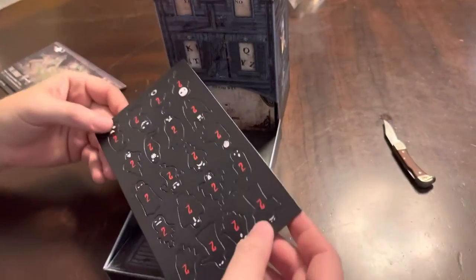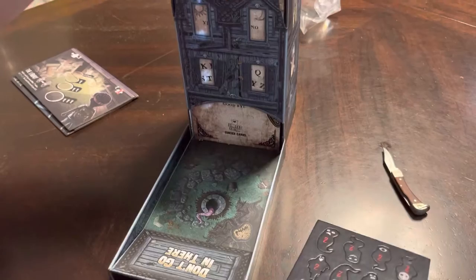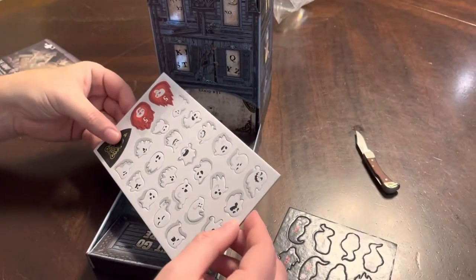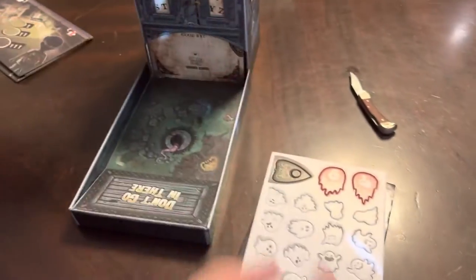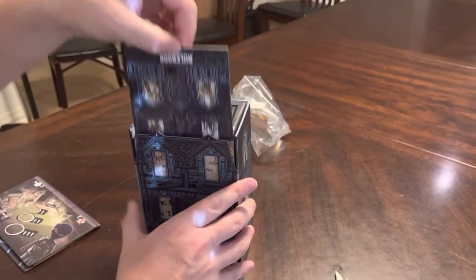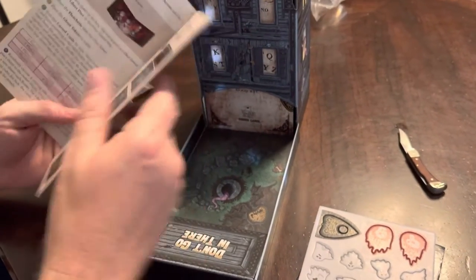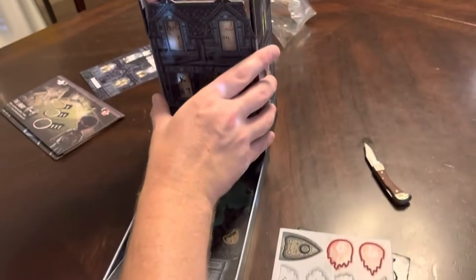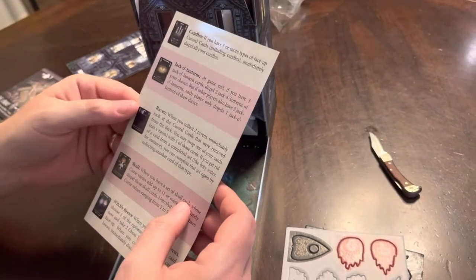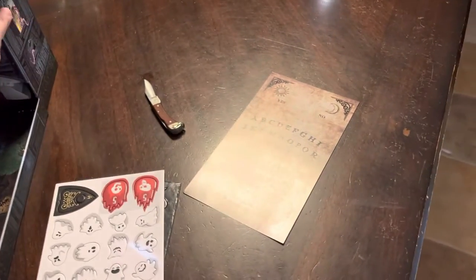There's a punch board token of ghosts — different shapes, different faces, but all the same number. More punch card, different ghosts. Here's the punch board first player token — that's the little planchette for a Ouija board. Here's the rulebook. I've been calling it a first player token because that's just a word I'm used to — they're actually using it as the active player token. So there's your Ouija board with your quick reference guide to the curse cards, a little thematic touch.